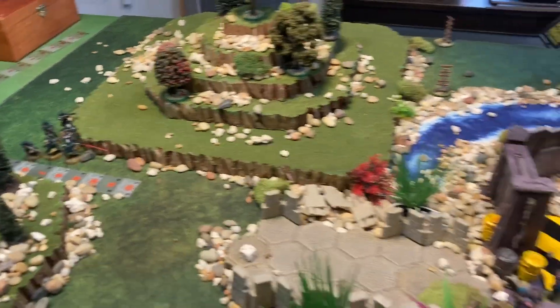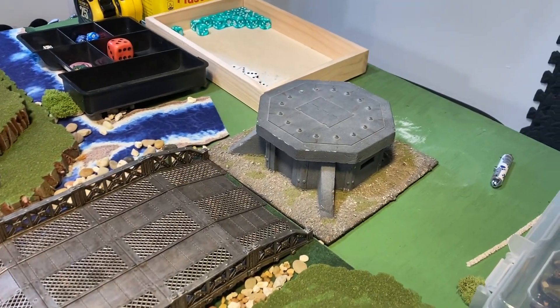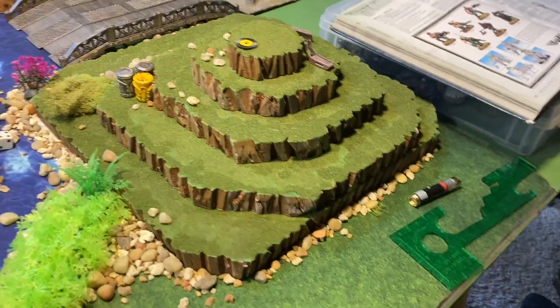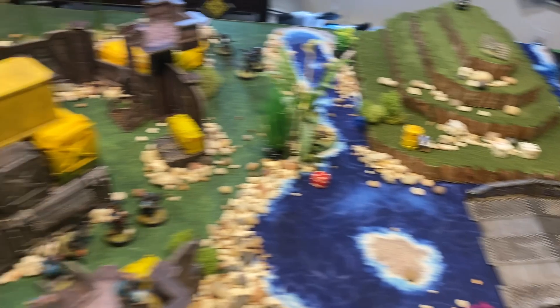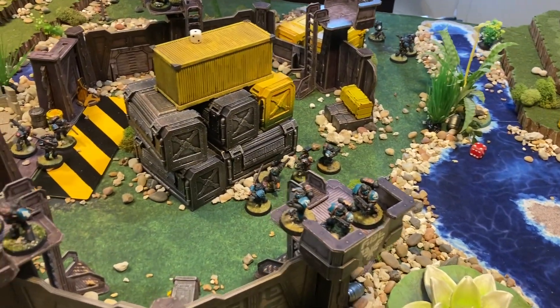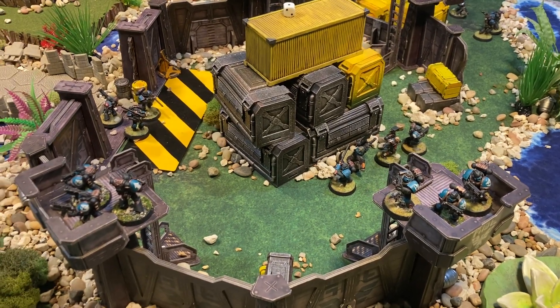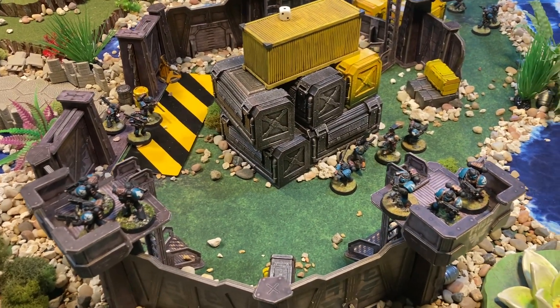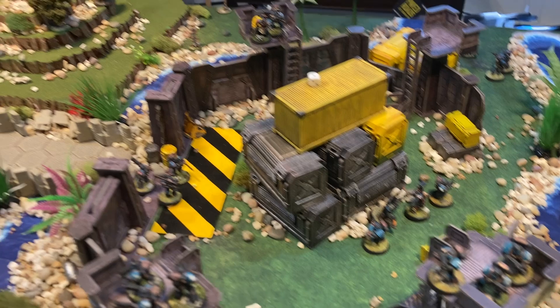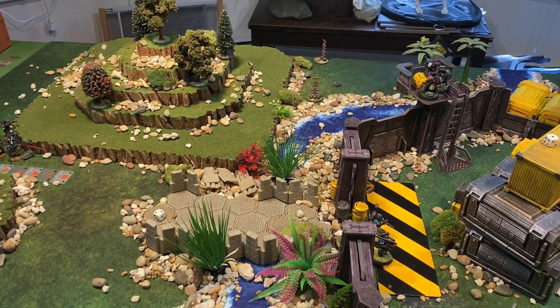The Drukhari have to get across the table and into the bunker — they cannot exit the table within 18 inches of the corners. It is simply a walk across for fourth edition Kill Team. I have an All Points Bulletin, Scramblers, Backstabbers, and a Change of Guard. Of course, anyone who wants to learn to play Kill Team can find our tutorial video on the Star Crunch YouTube page.